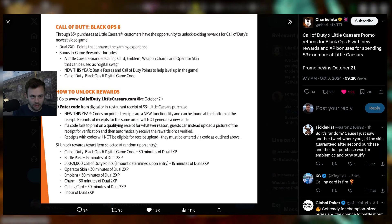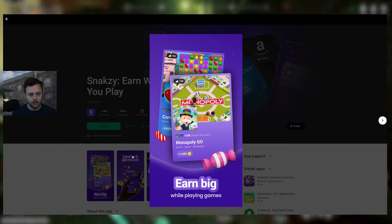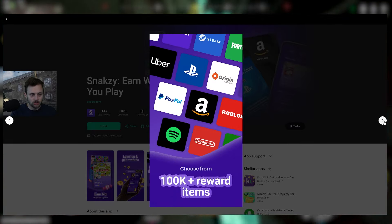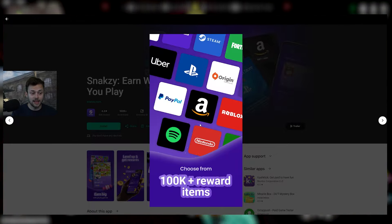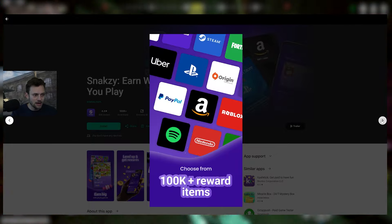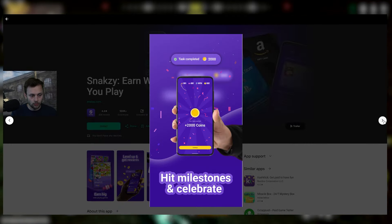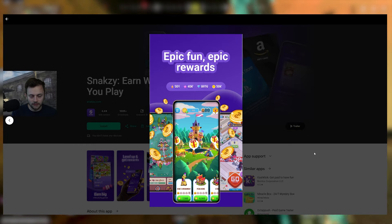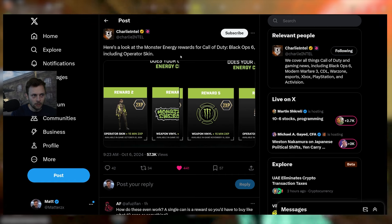Quick shout out to my sponsor Snakesy — you can earn real-life money while playing pretty solid mobile games. It's curated to your liking; you can choose from a hundred thousand-plus reward items like Amazon cards, PayPal, Spotify — stuff you can actually use. They tailor the games to what you play, you hit milestones and celebrate. Be sure to check out Snakesy — links are down below.